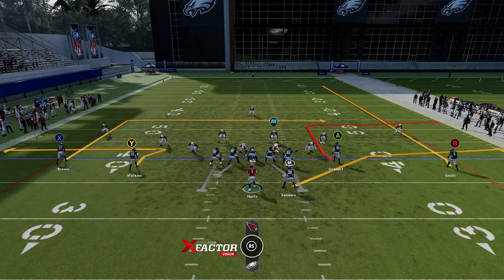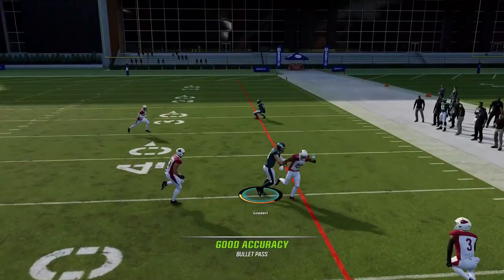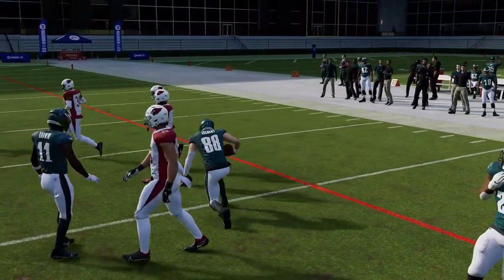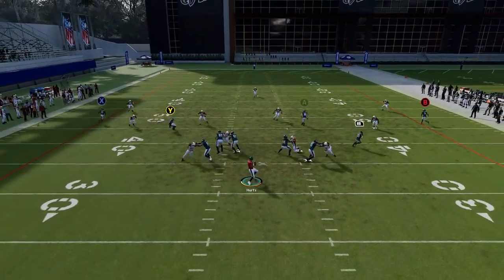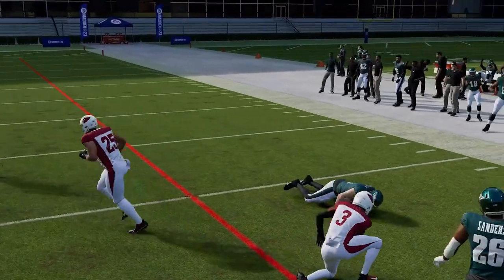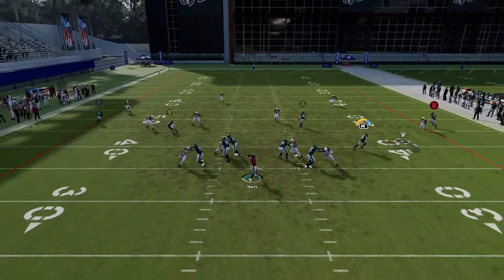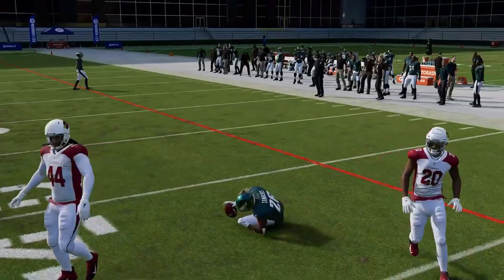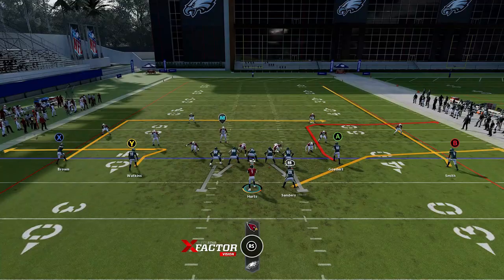Next up, we have the Y Sale. Your slot players are good man beaters. Your RB route is a good zone beater — against Cover 3, you just want to split the field in half pre-snap. If you look at the running back and tight end on the right side, you have your zone beater to the flat which is going to be the RB route, or you can see how this guy will get open over the top. Both slot receivers are very good man beaters. Your three other receivers aside from the streak will all beat man.